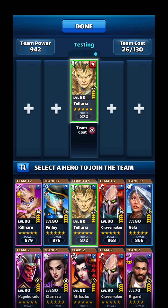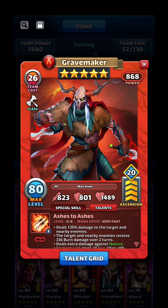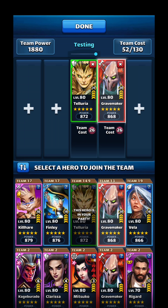Since I'm using Telluria as our tank, the next point is to emblem your tank up so they can take as much hit as possible, because once you kill that tank you can ghost. You want your tank to stand strong. Then you choose your flanks. Since I can't use a paladin, I want flanks that are quick and do quite a bit of damage. The best flank in the game, if you have them, is Gravemaker — very fast, starts the burn early, and it's hard to recover. You'll need a cleanser.